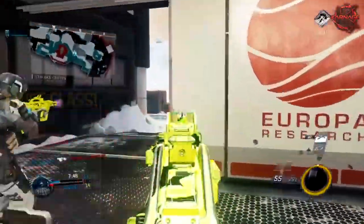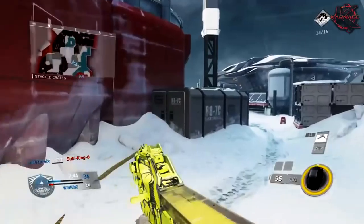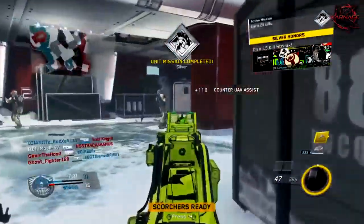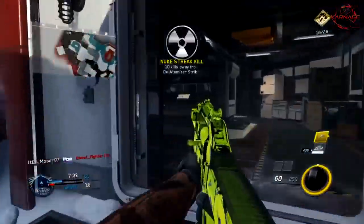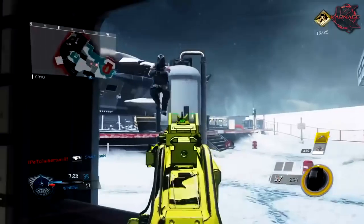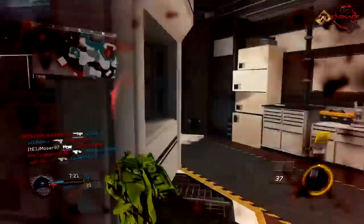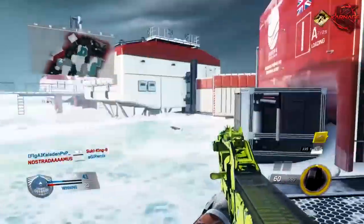Let's take a look at his class setup. He is using foregrip, which is really good because of that range — you need good precision. He has quickdraw, extended mags, and a suppressor. When you're going for nukes, especially early in the game where everybody is using UAVs, it's a great idea to use a suppressor so enemies have no idea where you're coming from. He's using two perks which were kind of interesting choices — he's the expert, obviously, since this class setup managed to get him a nuke.